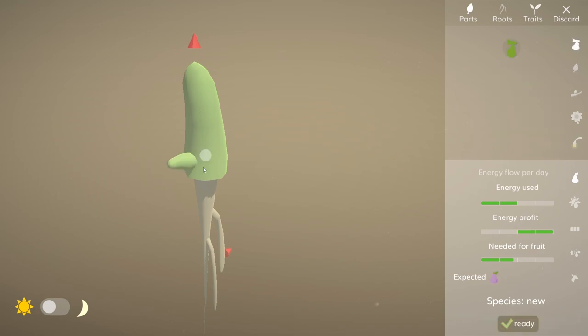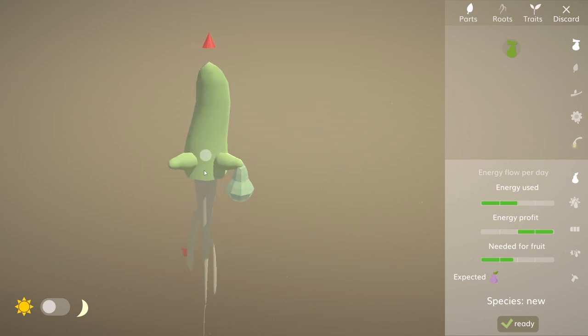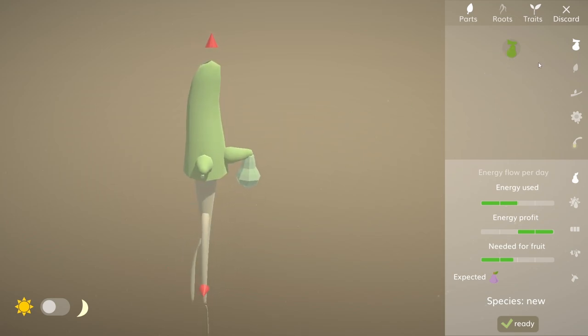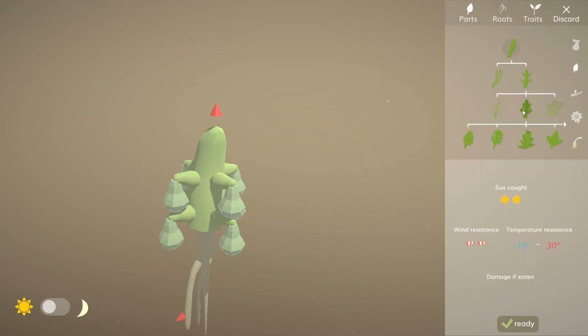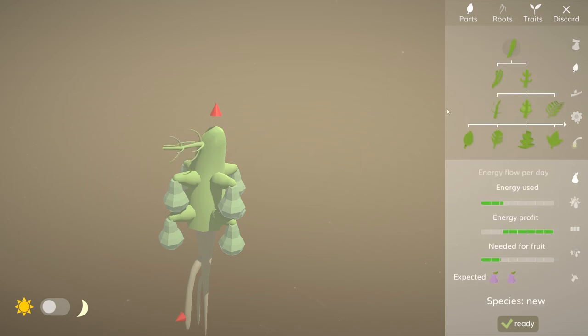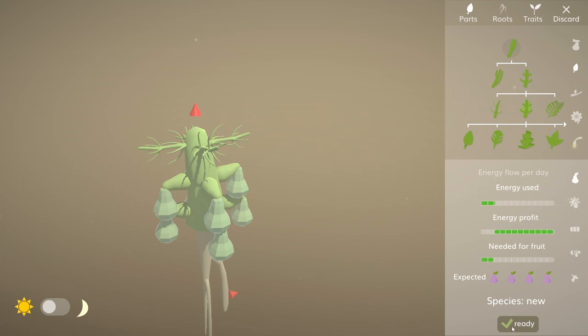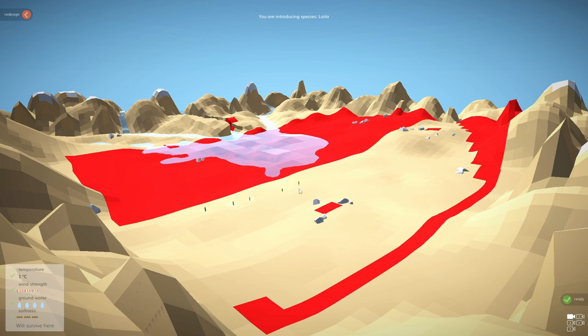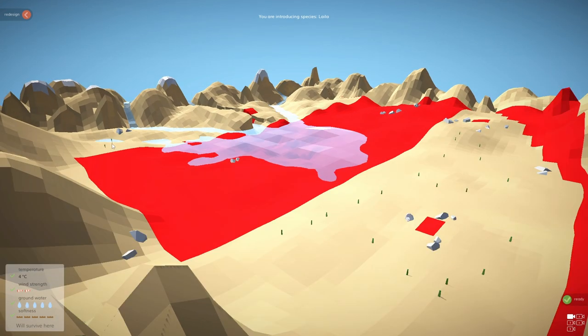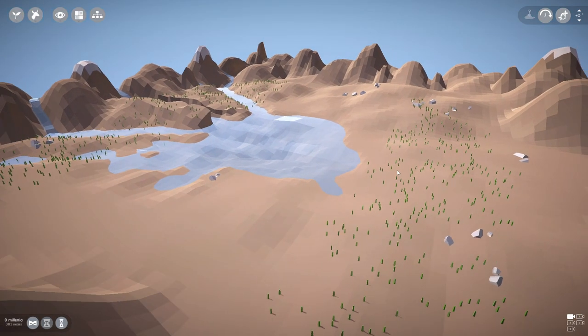Clearly the more simple the organism the better it is at surviving, so we'll chuck some of these down just as they are and put a couple of leaves on it - minus 30 will do. Brilliant - we've got loads of energy profit and loads of fruit expected, so it'll have loads of babies. We'll chuck loads along here and here.